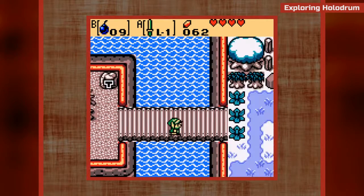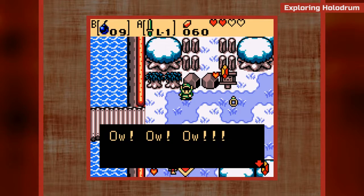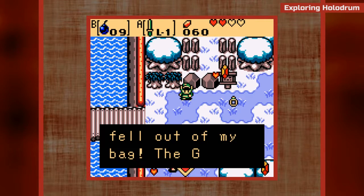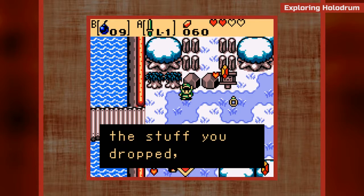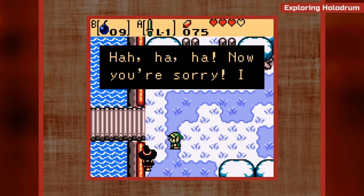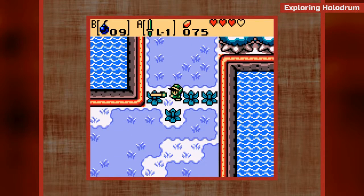Alright, let's head back to Horon Village. So this is kind of a mini-game - this is an easy way to get rich quick and find items you otherwise wouldn't be able to get. You just hit Maple, the great witch Syrup's apprentice! Thanks to you all the stuff fell out of my bag. I'll just take the stuff you dropped - finders keepers! So it's a race between Maple and I - whoever picks up whatever items gets to keep them. Looks like I picked up a ring and a lot of rupees. She got more than I got is what she was trying to say.